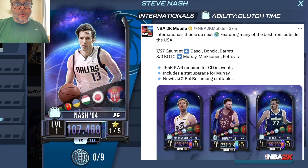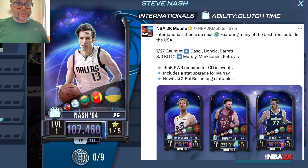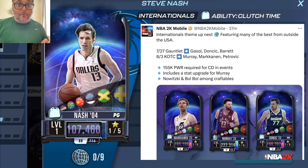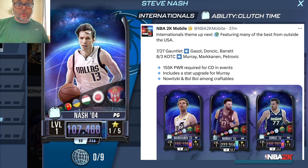Next week's event is going to be King of the Court. The top reward will be a chaos diamond Jamal Murray, plasma quartz Laurie Markkinen, and a cosmic Jasper Drazen Petrovic — that's going to be a bucket for sure. The chaos diamond power requirement for events is 155,000 power.